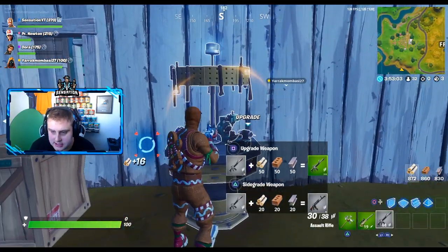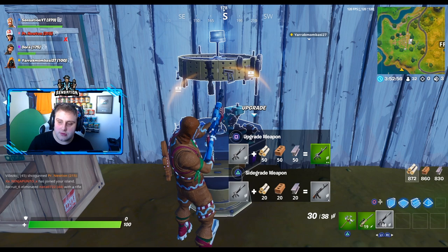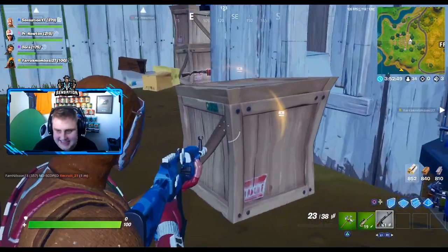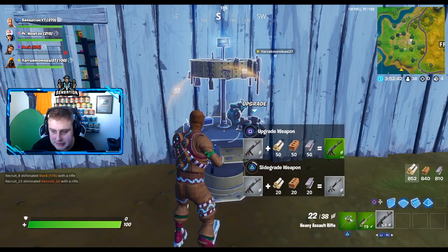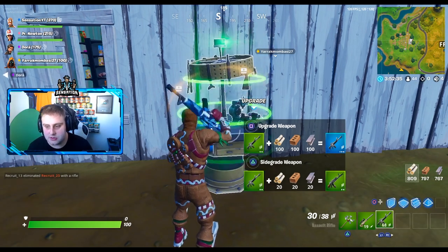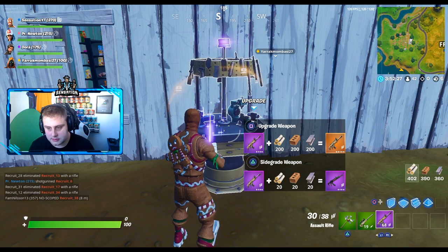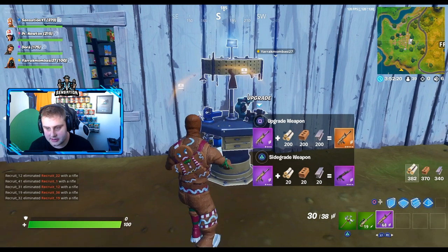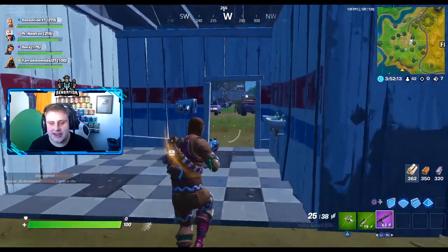Right, here we go. So this is the machine. And as you can see here, it says upgrade or triangle to side grade it. So we can take it from a normal AR and upgrade it to green, or we can take it and turn it into like the heavy variant of it, which is the AK. AK-47 is officially back. So we can either upgrade that or we can actually turn it back into the normal one. We're going to upgrade this up as full as possible, and hopefully we should be able to get the heavy AR now. All the way up. So now we're going to turn it into a heavy. There you go guys - this is now turned into a heavy AR.